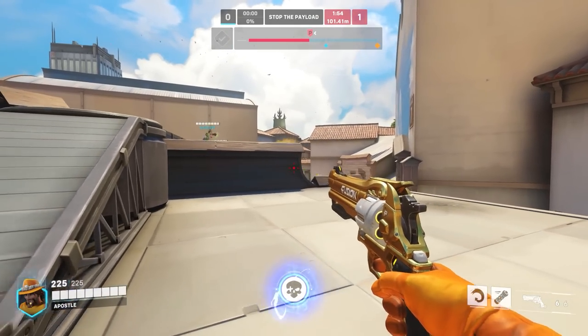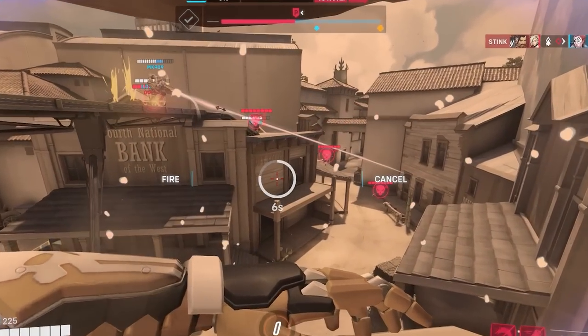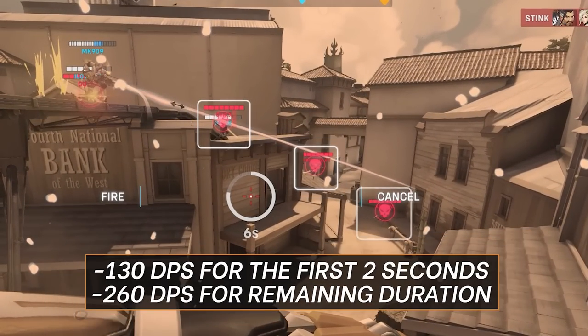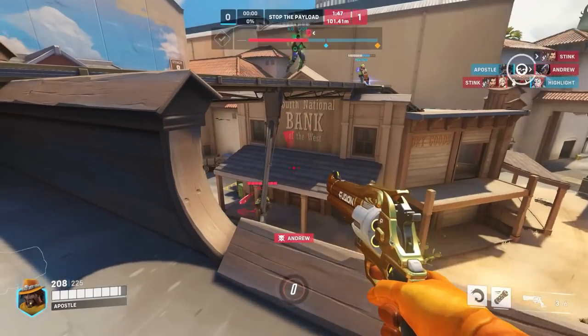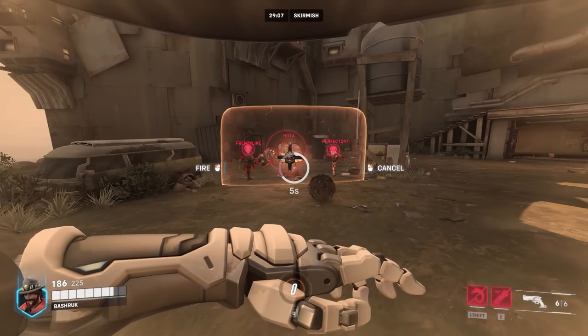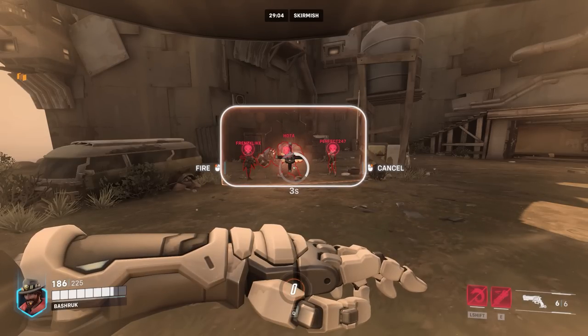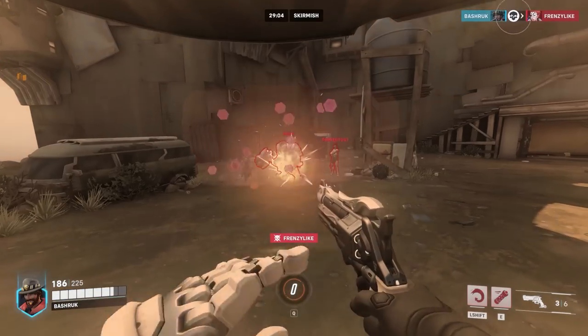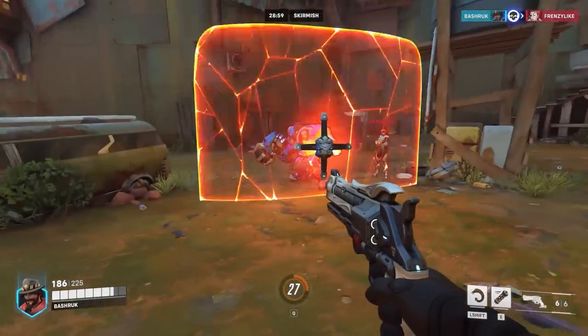What you might not know is that after the ultimate locks onto the target, the damage continues ramping up. During the first 2 seconds the damage ramps up slowly at only 130 DPS, while this doubles after 2 seconds. This means that if you lock onto a Reinhardt while he's shielding and let your ultimate ramp up past fully locking on, you can actually instantly break Reinhardt's shield and kill anybody also locked on from behind the shield.